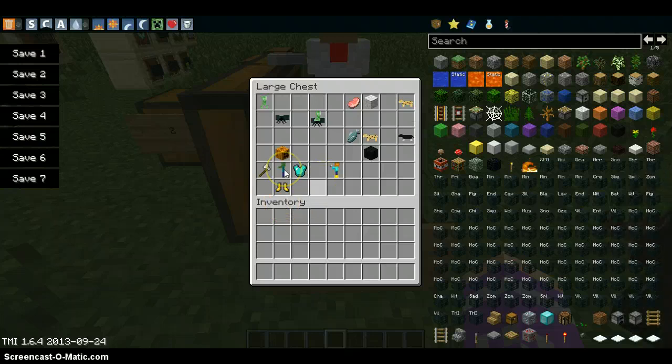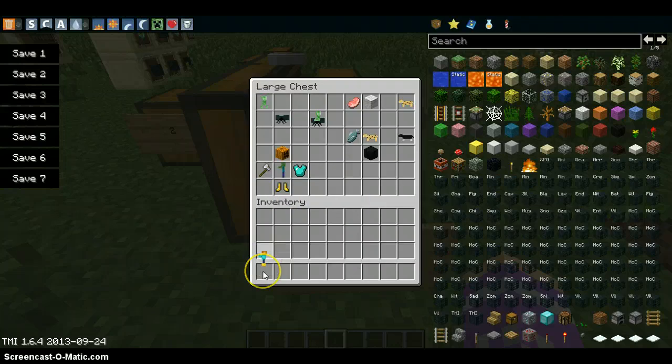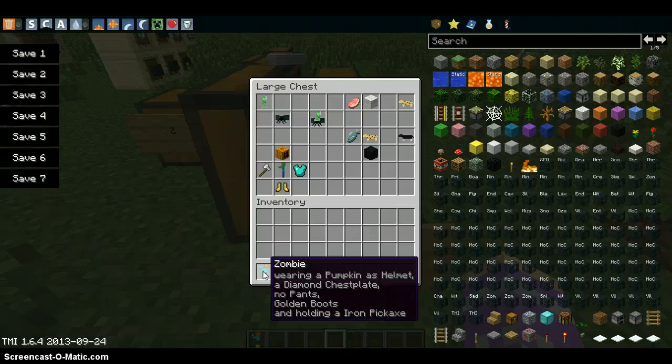This one is quite interesting - I think it works for skeletons as well. You get the skeleton or the zombie and put it in the middle of the crafting table. Then say if you wanted it wearing a diamond chest plate, you put the diamond chest plate in that slot. If you wanted a pumpkin, you put it in the head place. If you wanted an axe, you put it in the front slot, and whatever boots you wanted at the bottom. It would give you something that looks like this - wearing a pumpkin helmet, diamond chest plate, no pants, golden boots, and holding an iron axe.